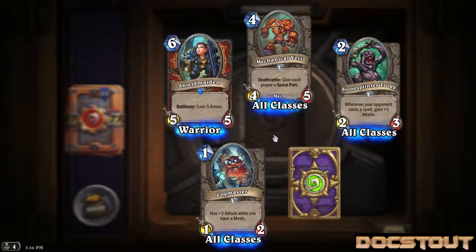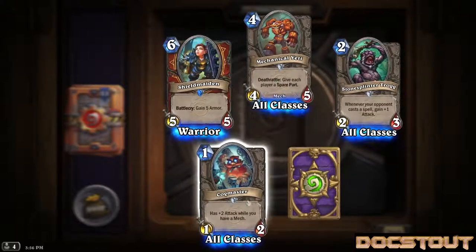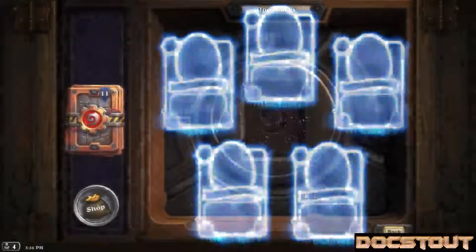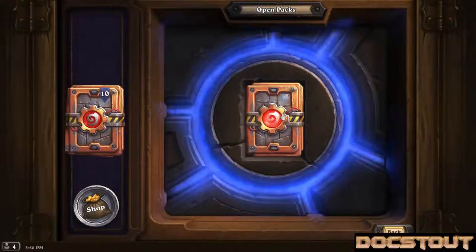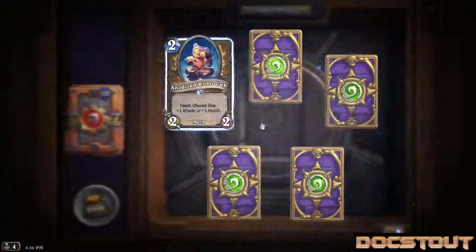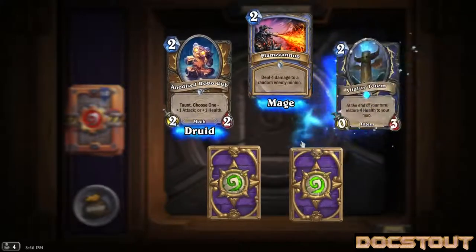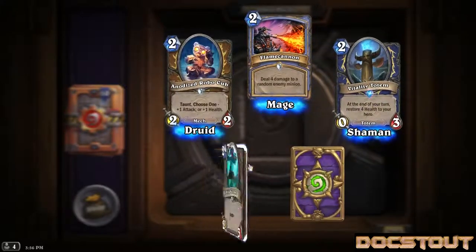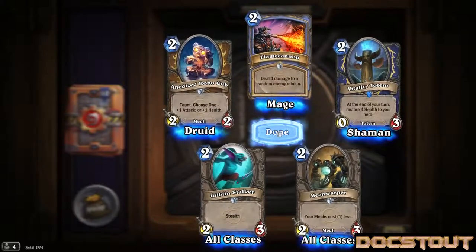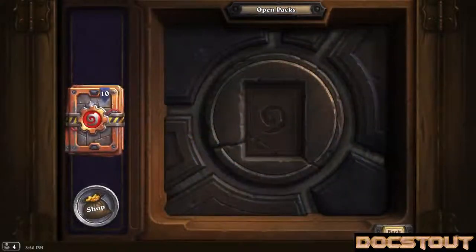Cog Master - I think this guy's new - a 1-2 for 1 generic with plus 2 attack while you have a mech. Now I have a playset. Getting down to the wire here. Anodized Robocub number 3 or 4, another Flame Cannon. A rare is a second Vitality Totem, a third Gilblan Stalker, and a bunch of Mech Warpers - I don't think I got a single new card in there. Last 10 packs.